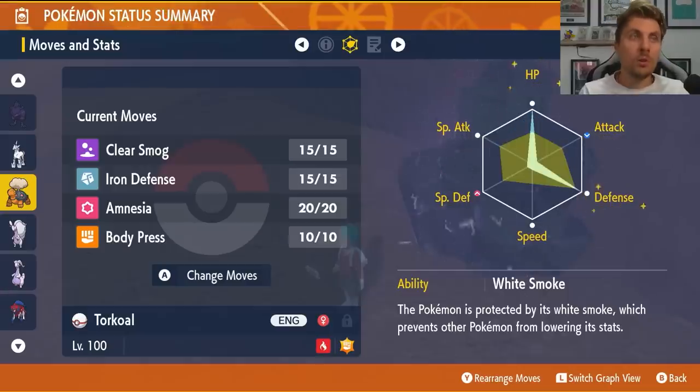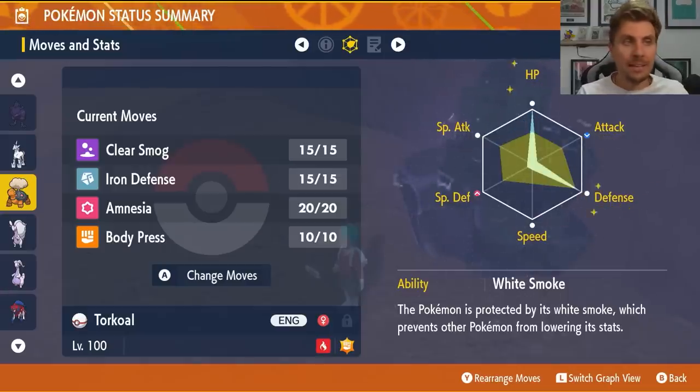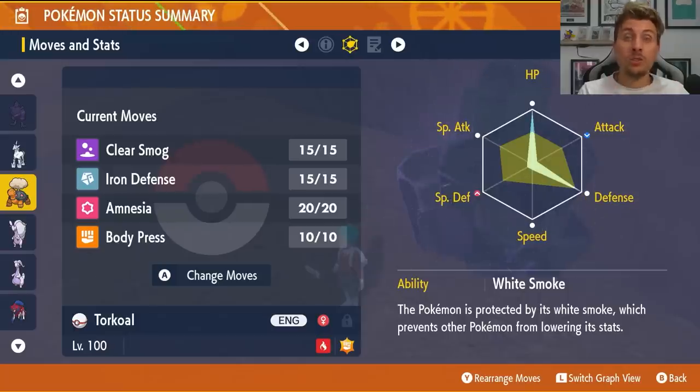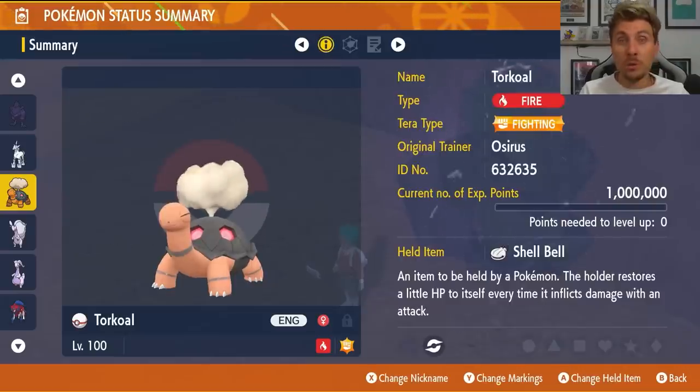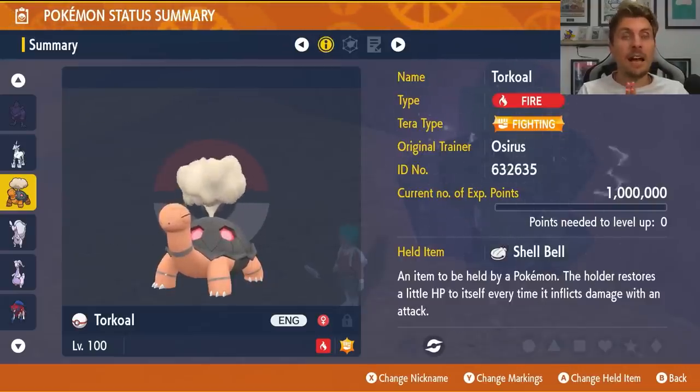The EV spread on Torkoal is 252 HP, 252 Defense, and the rest in Special Defense with a Calm nature — chosen to provide coverage in case we see Boomburst, giving stability against that potential special attack. If Boomburst is not an option, change to Bold nature and put all eggs in the defensive basket for better longevity and higher Body Press damage output. Torkoal is a really nice option going into this raid that I could see performing well no matter what the Rillaboom set ends up being.